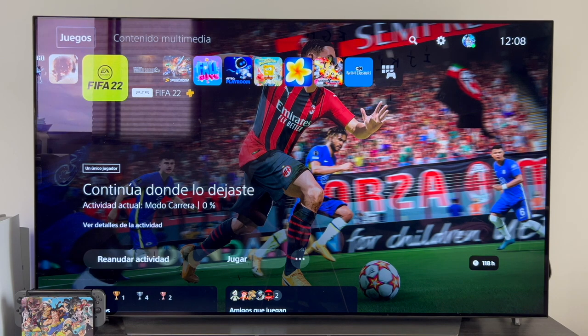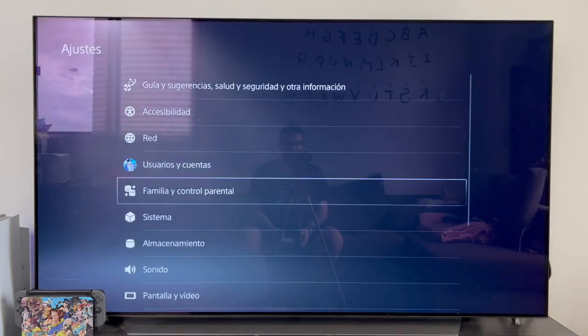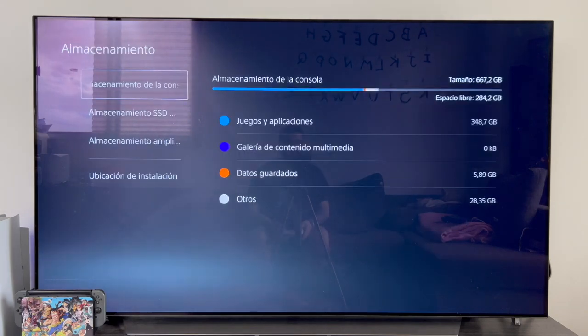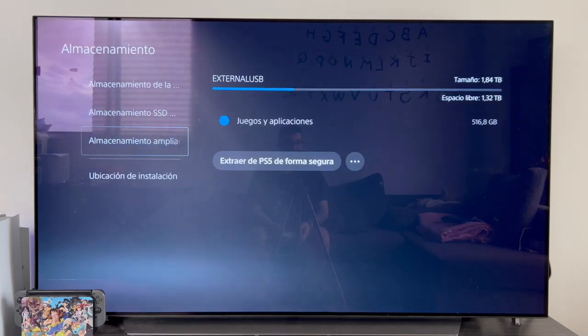To do this, we go to the top bar of the console and we go to the settings section. Once in settings, we will go down to where it indicates storage and, as you can see, here we have to select the storage where we have installed the game.